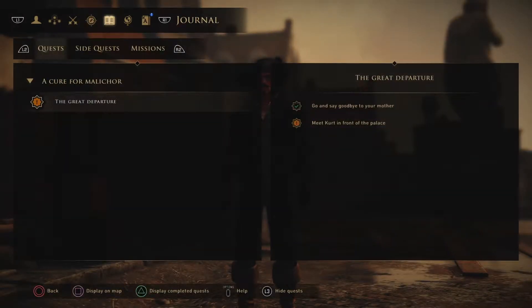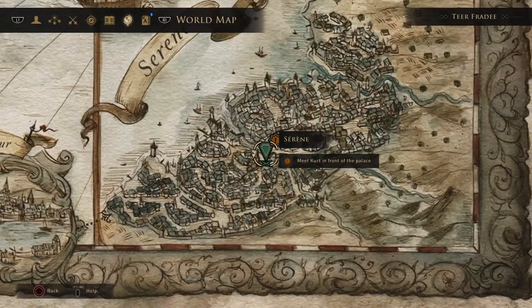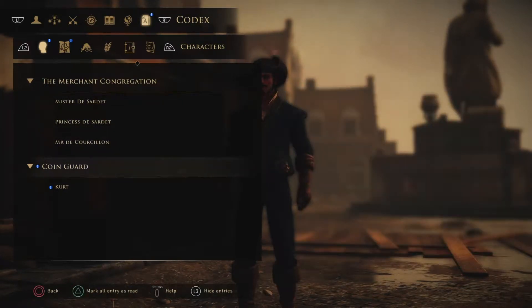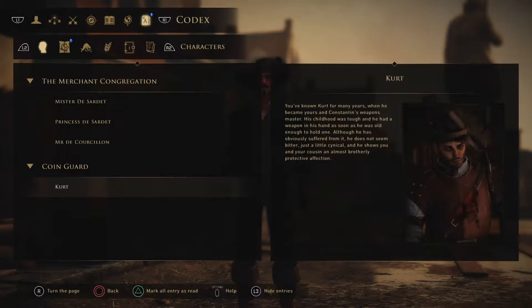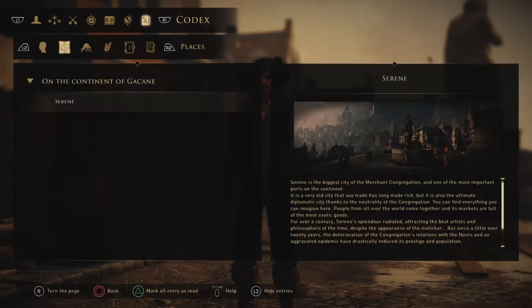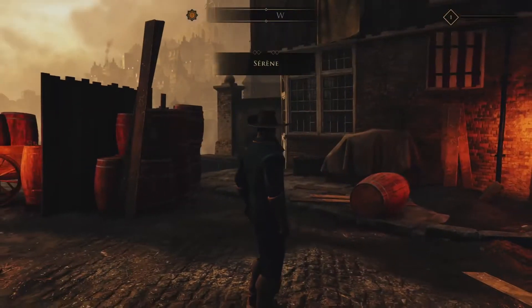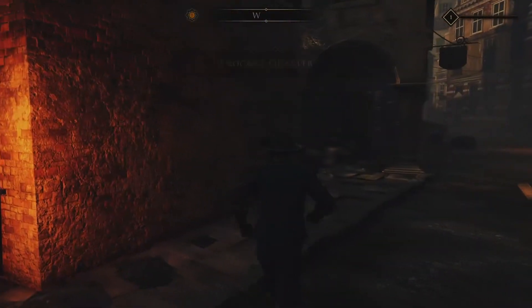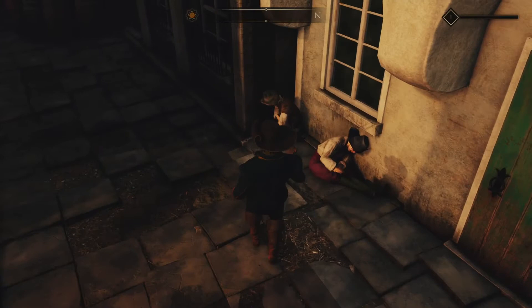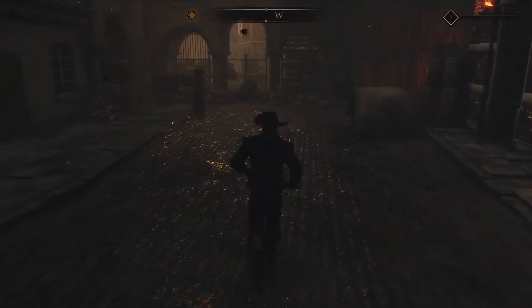Looking at the journal - The Great Departure. Going to find Kurt. Checking the map - those are the people I've met so far, Coin Guard. That's my location right now, Serene. I really don't want to read all that now, let's get out of here. Looking around - you guys don't look like you're doing too good. Can I go in these places? I wish I could. Really hard to control this camera.